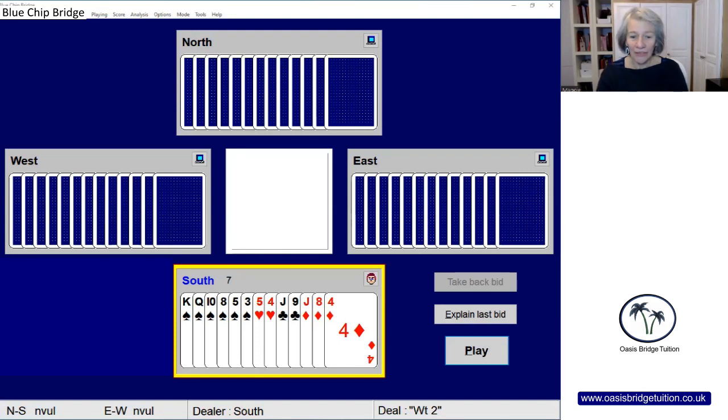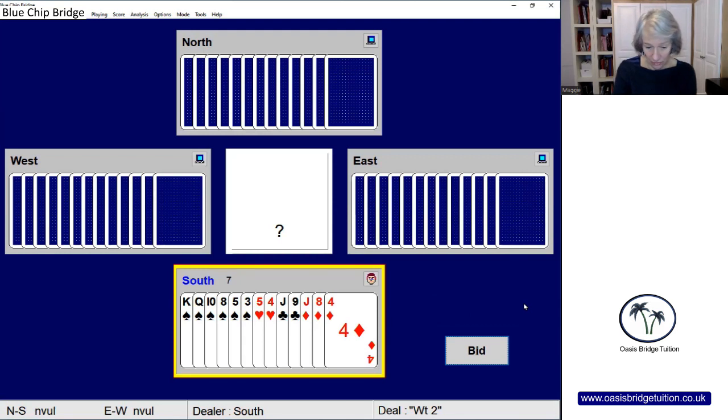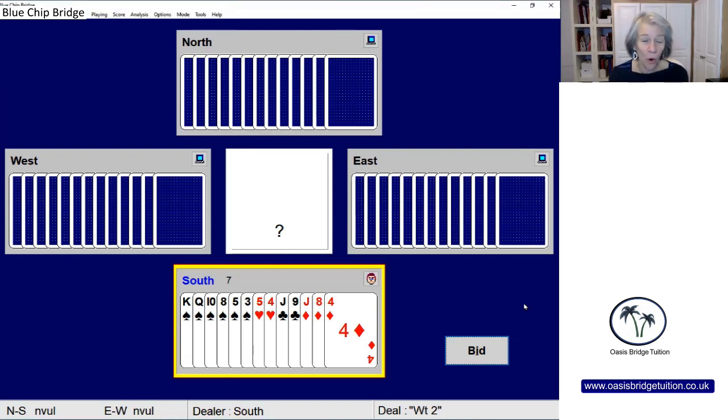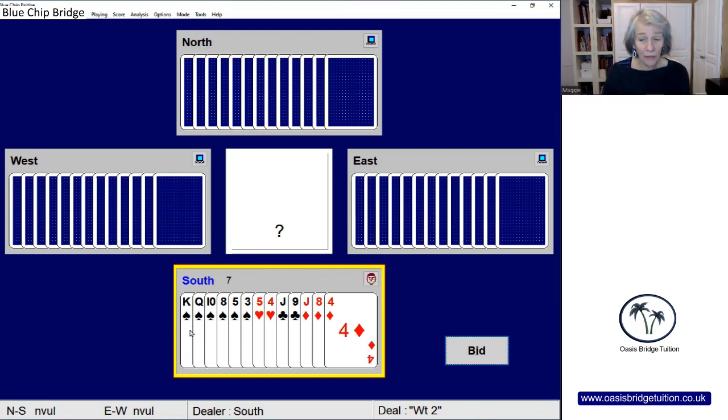Looking at this hand here, sitting in the South seat, we've got a good six-card spade suit, but we don't have enough points to open the bid in standard. If you don't play weak twos, you will be passing on this hand. We've got six cards in the suit, we have a few honors — good suit quality — and we're between five and nine high card points, so I'm going to open this two spades.